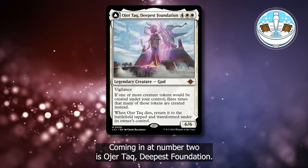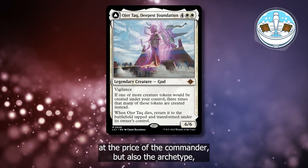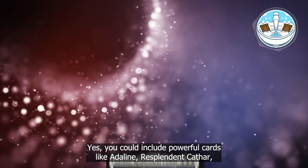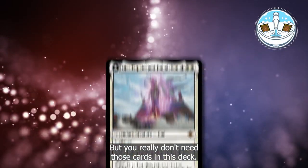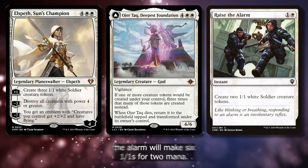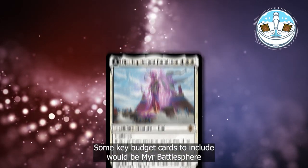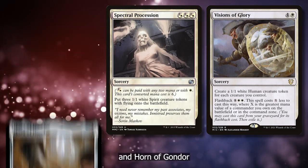Coming in at number 2 is Oger Tack, Deepest Foundation. Now I know you might be thinking: how is this a budget commander? When I look at budget commanders, I don't just look at the price of the commander, but also the archetype or how much it costs to build the deck around the commander. In this case, you can build a really powerful deck for really inexpensive with this commander. Yes, you could include powerful cards like Adeline Resplendent Cathar, Mondrak Glory Dominus, and Anointed Procession, but you really don't need those cards in this deck. This commander makes three times the number of creature tokens, so Elth's Best Son's Champion will make nine 1/1 White Soldiers, and Raise the Alarm will make six 1/1s for two mana. All of the tokens synergize great with Soul Warden, Sutra Priest, and Daxos Blessed by the Sun to provide a ton of life gain. Some key budget cards to include would be Mere Battlesphere, Rootborne Defenses, Visions of Glory, Spectral Procession, and Horn of Gondor.